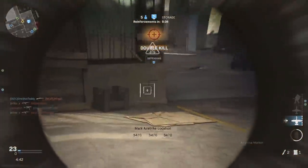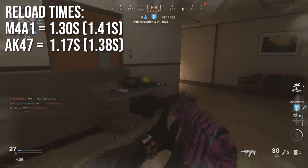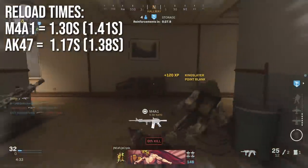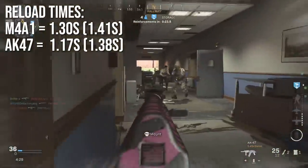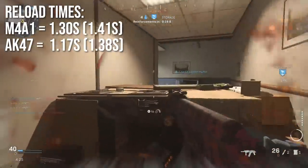The AK also has a unique advantage in reload times. The M4A1 reloads in 1.3 seconds with a bullet in the chamber and 1.41 seconds if completely empty. The AK-47 is faster on both, but most notably it is significantly faster if you still have a little ammo left in the mag — it's a very fast swap, so you can reload quickly.